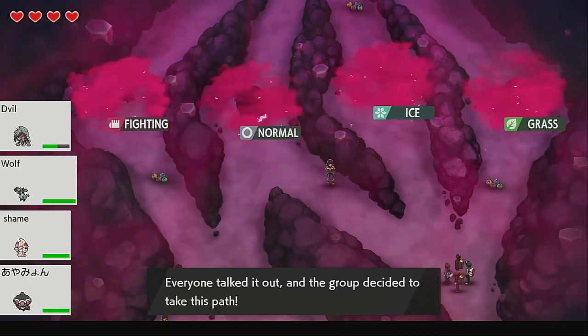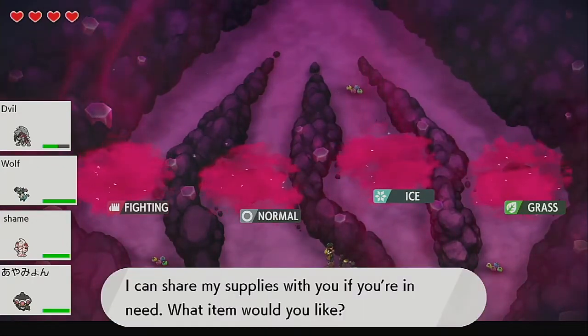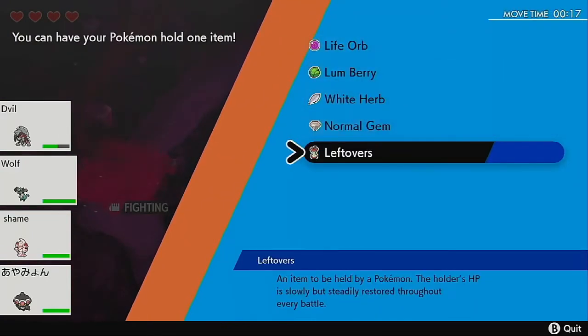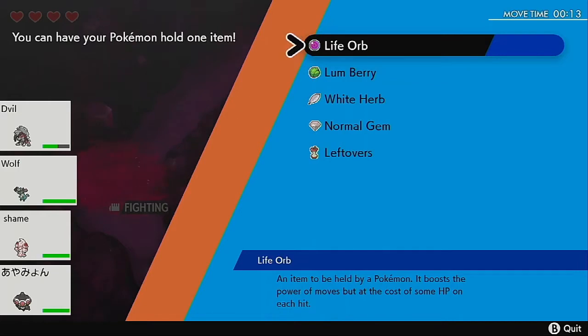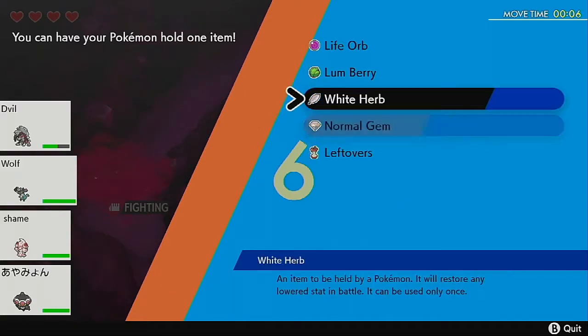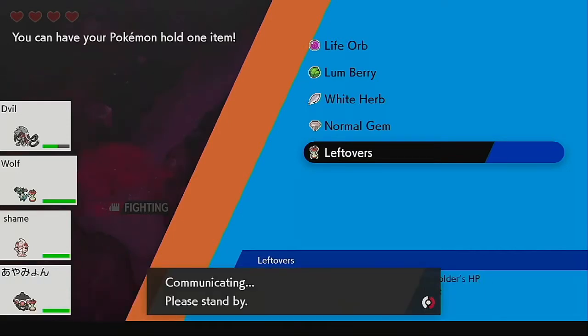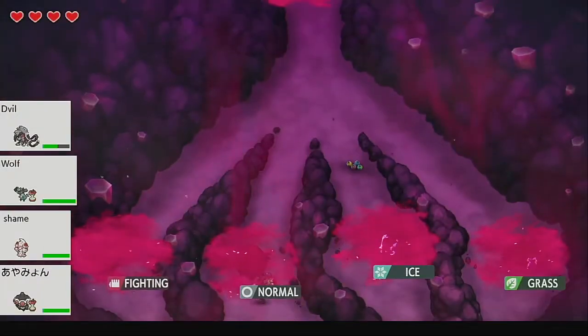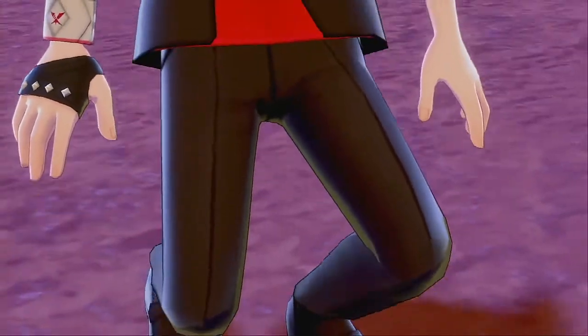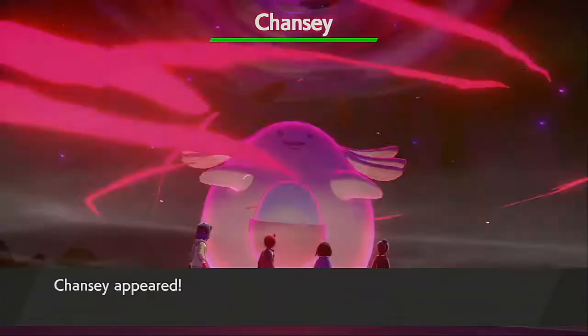Okay good, we get to get an item. Let's look at our items — we would prefer Shell Bell or Leftovers. Life Orb — yeah, you're just killing yourself slowly, that's a little bit of a reason why I did badly last time. Leftovers and Shell Bell are probably your best bet. Wise Glasses are not bad because they don't hinder you, and Muscle Band is good too. You could try Focus Sash if you know the Pokemon you're using has a high chance of just being one-shot because it's super frail but has high damage.